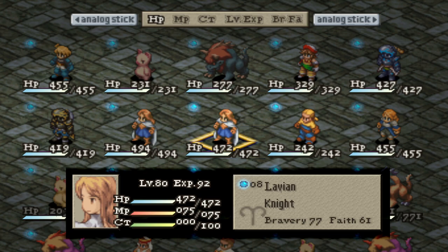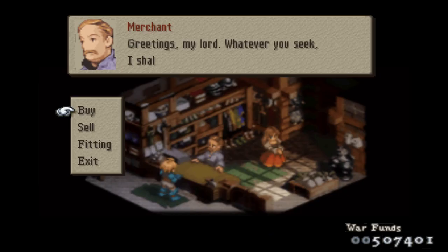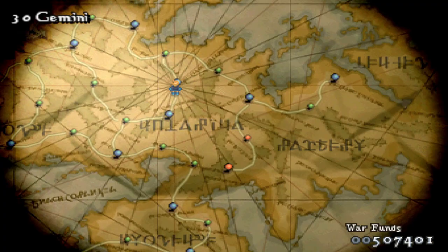However, you will need Mustadio, Alicia, Lavian, and Agrias. You also need at least 500,000 gil — 50,000 will be spent on Tyner Rouge. Lastly, you need to land on a town with a shop on Cancer 1.